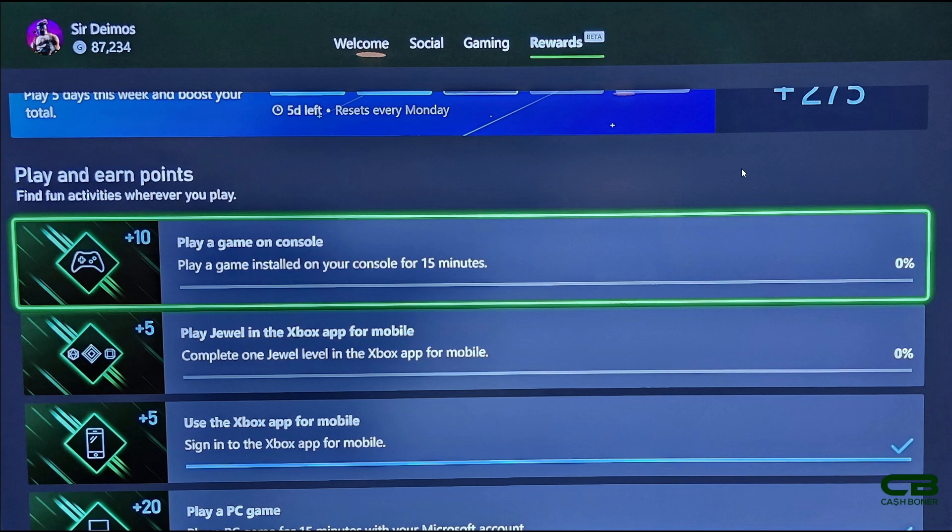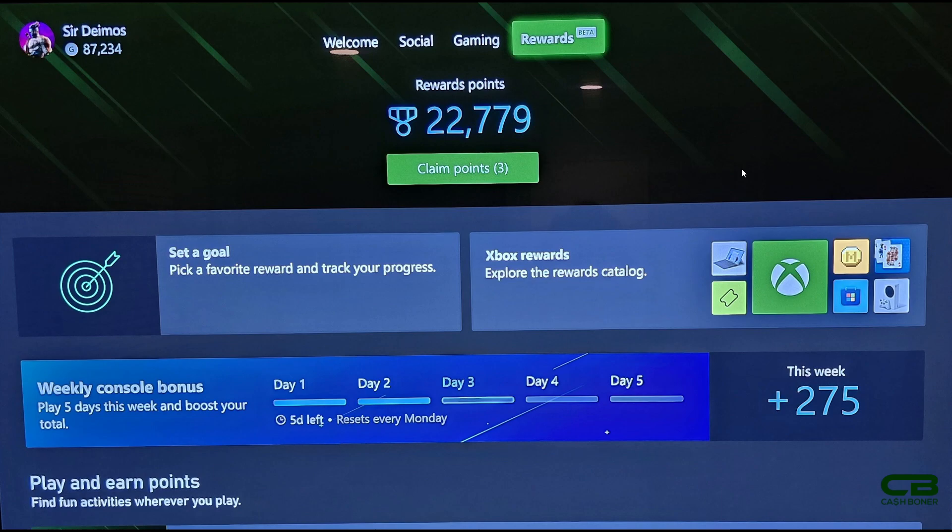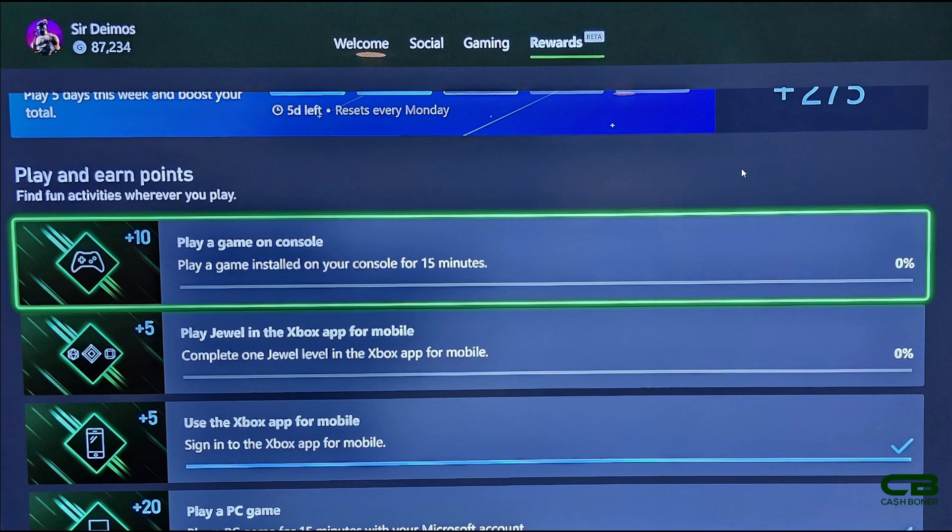For the PC game, and now for the console game as well, you must play a game for 15 minutes. This doesn't have to be active play — I tested it by starting up a game, letting it run for about 16 minutes, then closing it, and I was able to open the app and redeem my 20 points. The same applies on console. However, this 15-minute requirement does not translate into your weekly console bonus — any playtime qualifies for that. This is just to get the extra 10 or 20 points per day.